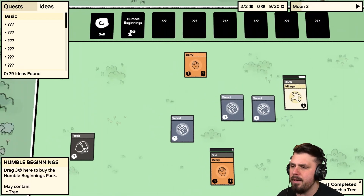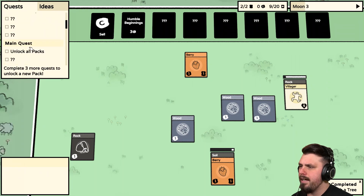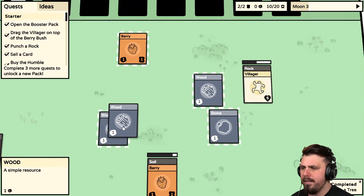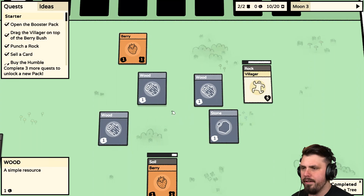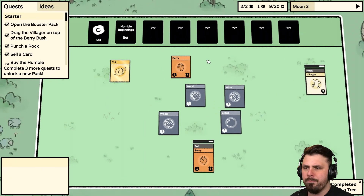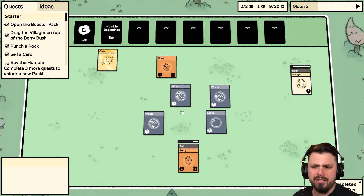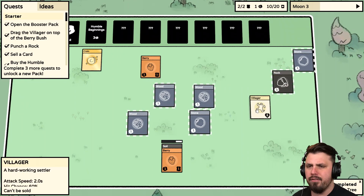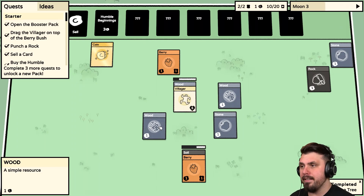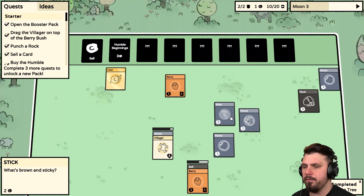We'd want to buy more Humble Beginnings packs for sure. Grow a Berry Bush — that's happening right now. Main quest: unlock all the packs. Let's keep mining that rock. We need the Villager to actually do something — let's have them work the rocks. That's a coin — beautiful! Do more rock chopping, that seems like a good time. We have plenty of time until we need to eat. Let's process the Wood a bit and see what we get from that — maybe various different options.